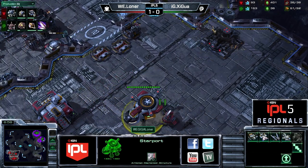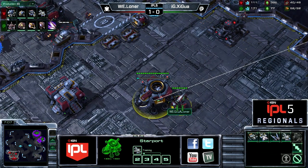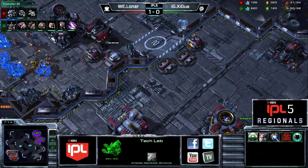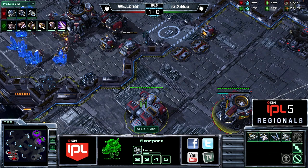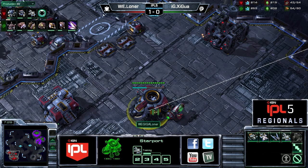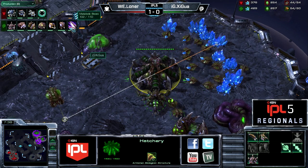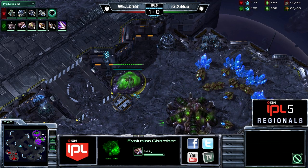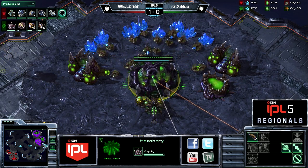Certainly switching things up a little bit. I wonder if this could be a precursor to mech play — you know I'm always hoping to see mech play in TvZ. We've been seeing this quick Banshee into 3 Command Center build for quite a while now, and given the right circumstances it can be very annoying and very effective. In this case, Shigua does already have three queens up and already has the Evolution Chamber for eventual Spore Crawlers if the time comes, so it may not present the biggest threat to Shigua.